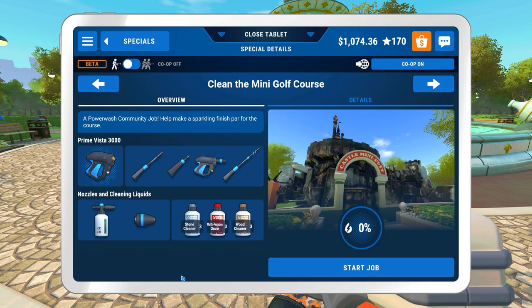We do have this — clean the mini golf course. I don't know how mini this golf course is, I don't know how many holes it's got. But we do get a Prime Vista 3000 with all extensions, the turbo nozzle, cleaning fluid, three stone cleaners, three wood cleaners, and three multi-purpose cleaners. From the picture I'm seeing lots of dirt, lots of mildew up the top, can't really see any graffiti. Next episode we'll look at doing that one.